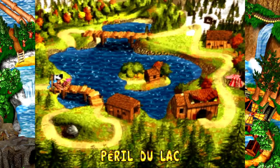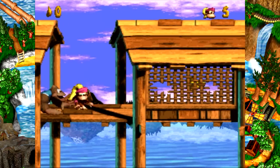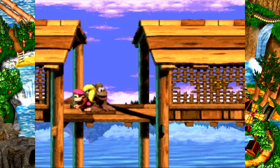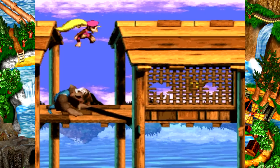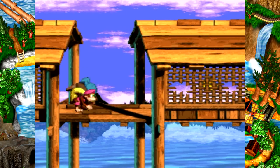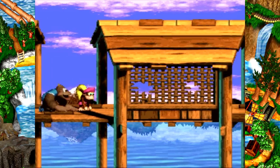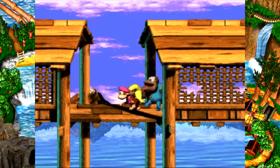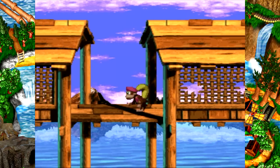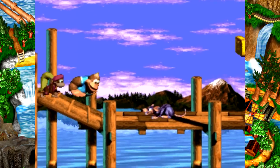On se retrouve dans la sous-map avec le premier niveau : le Péril du lac ! Le contrôle de Dixie — vous avez compris qu'on n'aura pas Diddy. On n'aura ni Donkey ni Diddy durant le jeu. Nos deux personnages sont Dixie et Kiddy Kong, le nouveau personnage. Dixie a toujours les mêmes mouvements : on peut planer, donner des coups de queue, porter et balancer les singes avec Y. Kiddy, lui, ne peut pas planer — certaines parties de son gameplay rappellent Donkey, notamment la roulade.